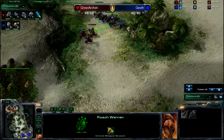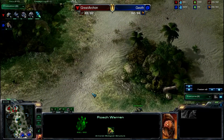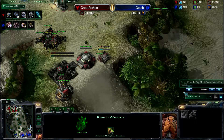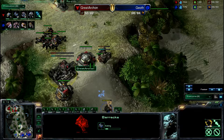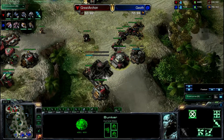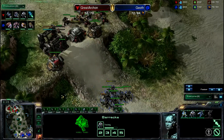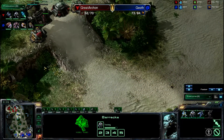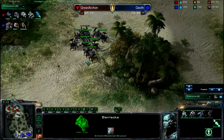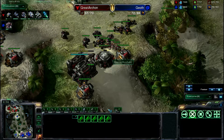I almost think if he has this many Roaches he should probably put on pressure — normally you only need four or five to deal with Hellions, and as you're doing that you can take your expansion. Good attack by the Zerg, taking out a couple of Hellions really helps out. Terran feels like he's on the back foot, so he's going to wall off right here. But he has two or three Marauders now and will have Medivacs pretty soon.